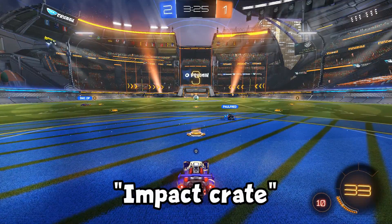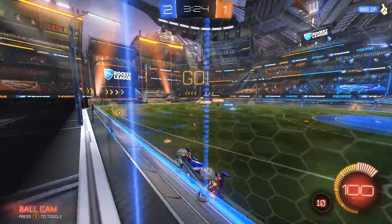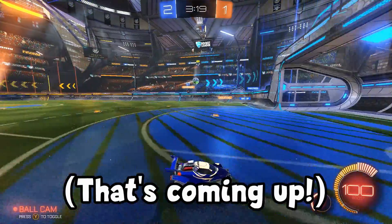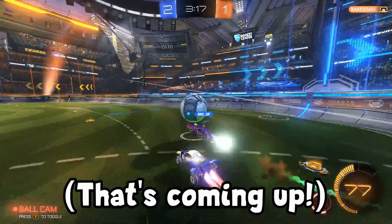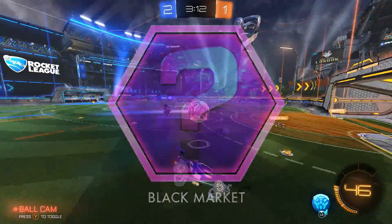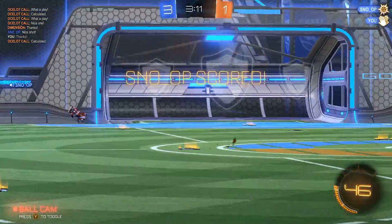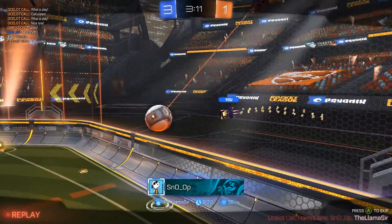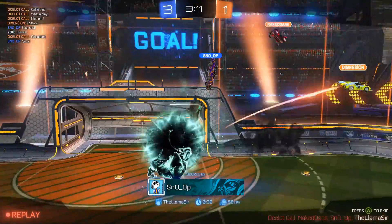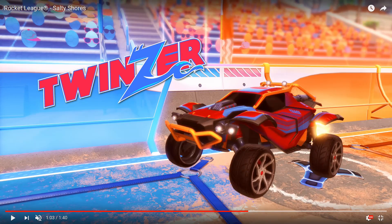As for the crates, the first of the two we're getting is called the Impact Crate. We're not 100% sure yet what's going to be in it. I do know there's probably going to be a mystery decal and a new goal explosion — probably not more than that, similar to the previous crate when we got Dissolver and Atomizer.